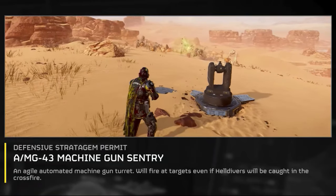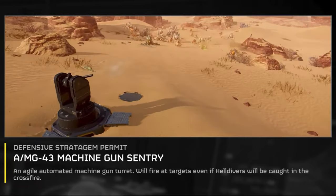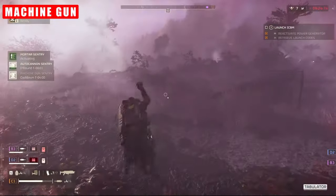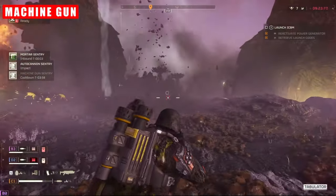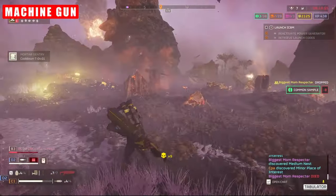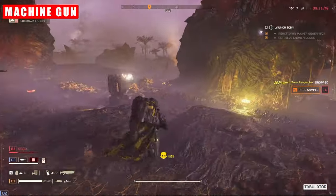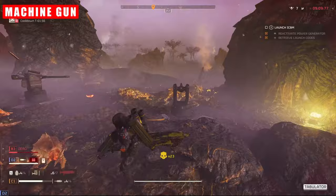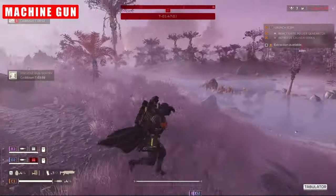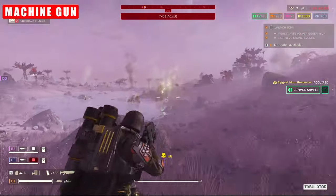Now onto the machine gun turrets. The basic machine turret often serves as a starting point for many players delving into sentry deployment. While it may not typically be the go-to choice beyond initial acquisition, it does serve as a valuable tool for acquainting yourself with sentry mechanics. Effective at hall clearing and eliminating unarmoured targets, its utility is somewhat constrained — but when integrated into a comprehensive sentry setup, it can complement heavier turrets such as the autocannon or rocket turret, aiding in thinning the crowd so heavier turrets can focus on more formidable adversaries.